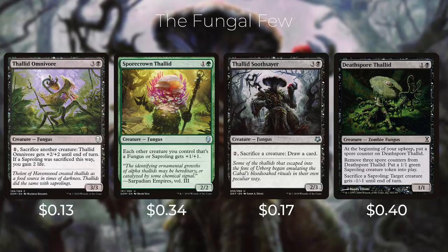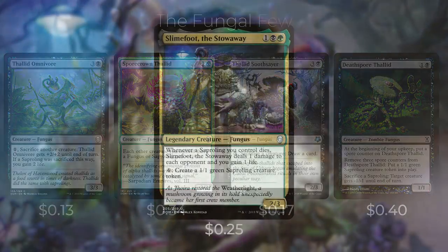Deathspore Thallid costs one and a black — a zombie fungus. At the beginning of your upkeep, put a spore counter on it. Remove three spore counters: put a 1/1 green Saproling creature token into play, then sacrifice a Saproling: target creature gets -1/-1 until end of turn. With infinite token-generating combos in the deck, you can use Deathspore Thallid to sacrifice Saprolings and wipe your opponents' boards of all their threats.